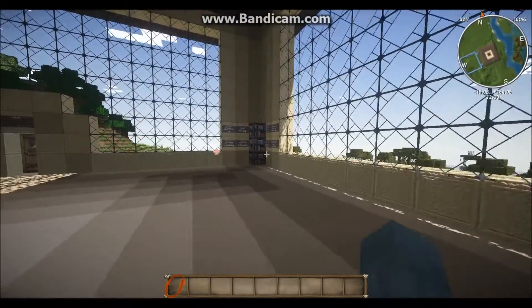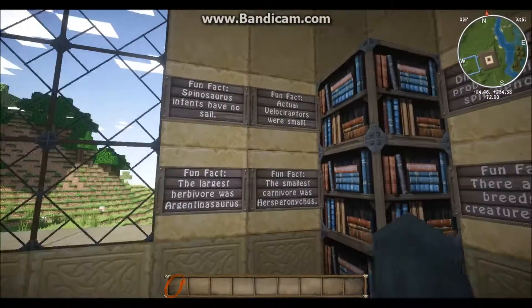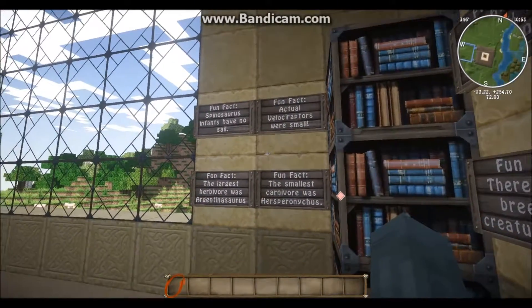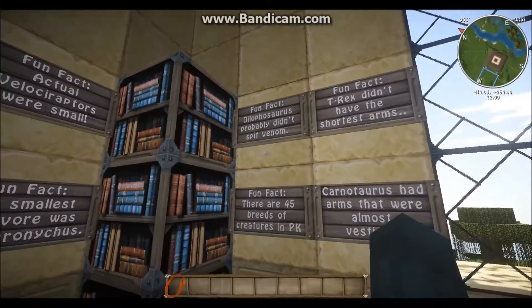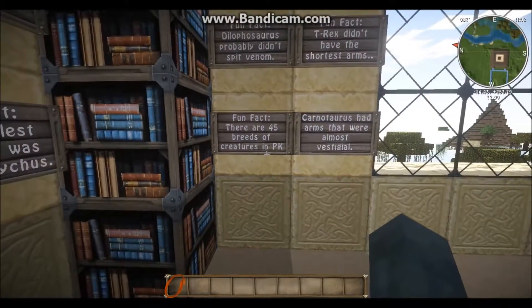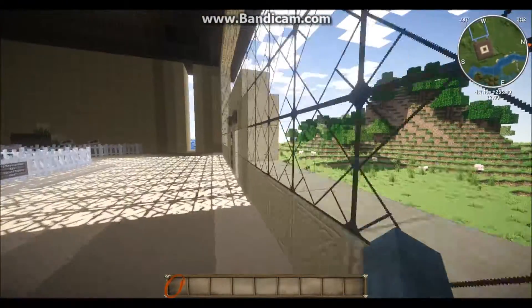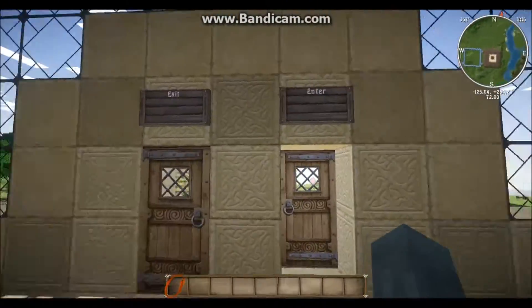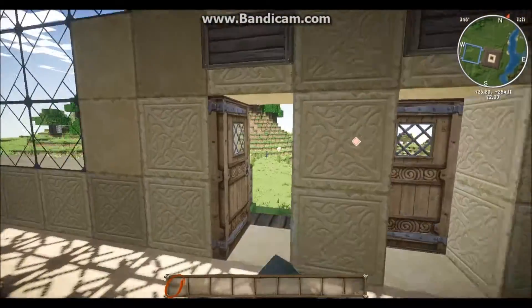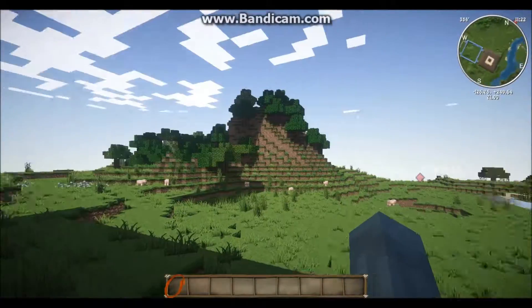Then we have a little learning area that has some books that the public can rent out, and we have some facts. I have made an entire list of what we're going to have in this park - we're going to have 45 breeds of creatures. This one was the entrance, this one was the exit - got to be formal. And this chest out here just holds all the building materials.